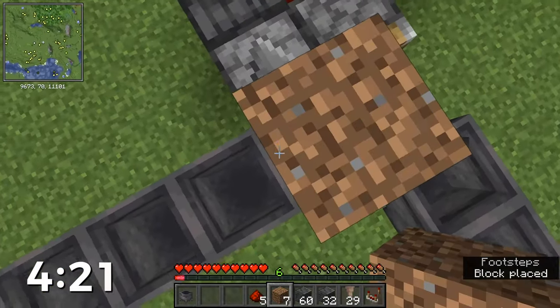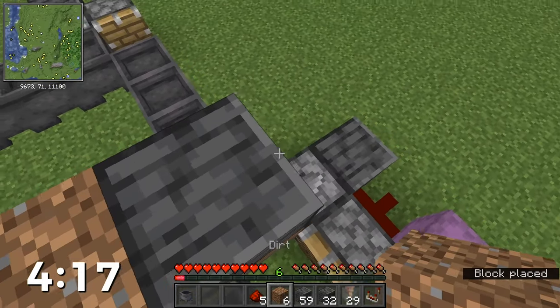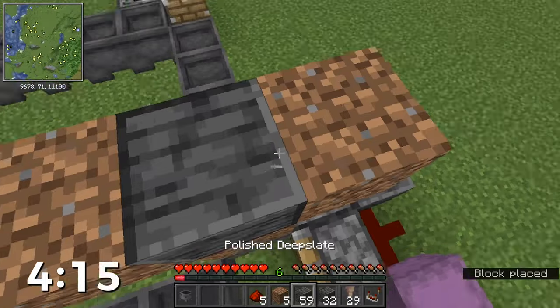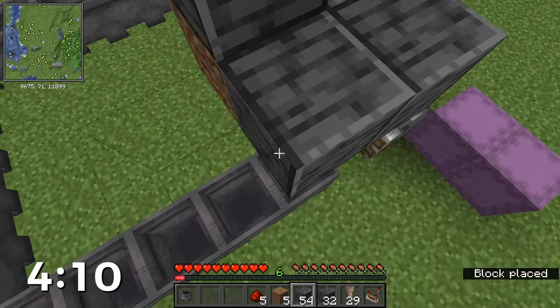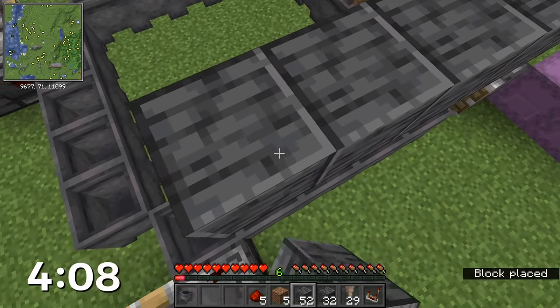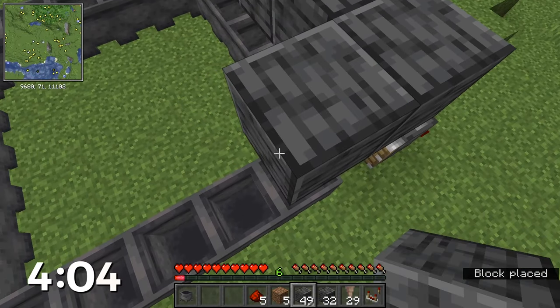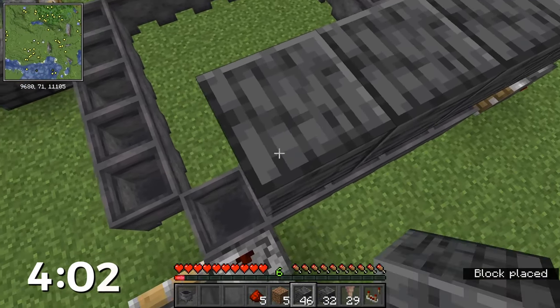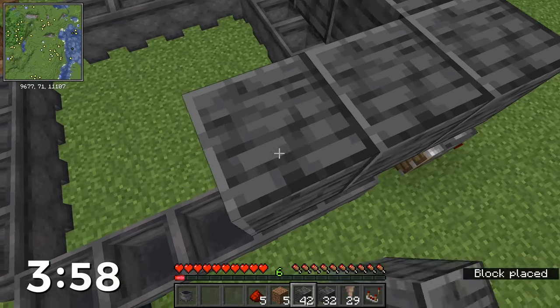We're going to jump up on this cauldron, put a temporary block here, put the first solid block there, another temporary block, and another one on this side, and then another solid block. We're just going to create a row of blocks above each of the cauldrons and above the empty corners. These blocks, plus the two walls I've started already, will form a little channel for the lava to sit in, and we'll need a lava source block above each one of these blocks.